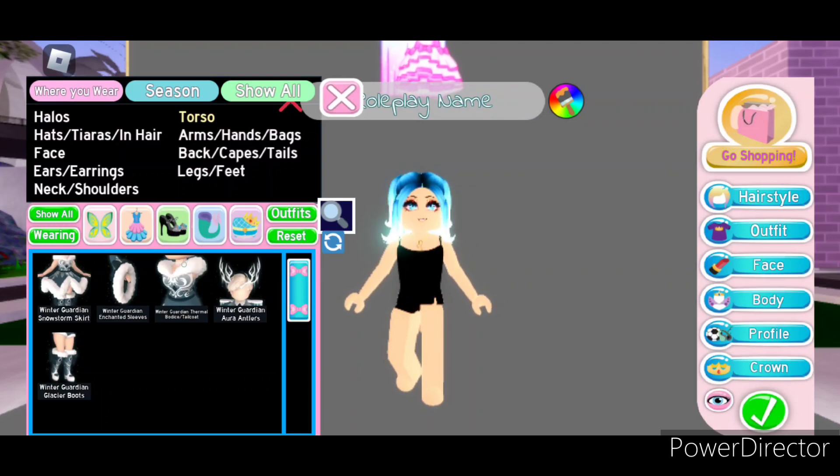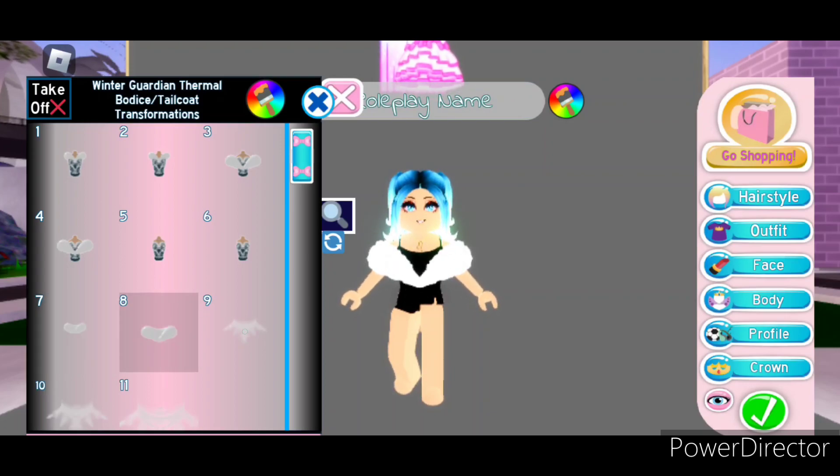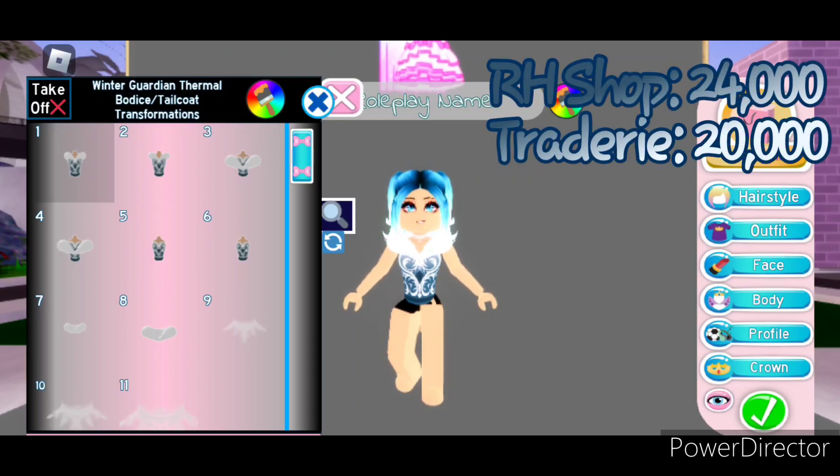Next let's take a look at the Winter Guardian thermal bodice slash tail coat. This comes with a total of 11 toggles. Toggle 1 is a super cute bodice with an icy design, a gem in the middle, fur, and an icy necklace. Toggle 2 is the bodice without the necklace. Toggle 3 brings back the necklace but the fur becomes off the shoulder. Toggle 4 is Toggle 3 without the necklace. Toggle 5 is the bodice with the necklace but without the fur. Toggle 6 is the bodice without the necklace and without the fur. Toggle 7 is just the fur. Toggle 8 is the off-the-shoulder fur. Toggles 9, 10, and 11 are just different sizes of the necklace — choose which one you want based off of the bodice you're pairing it with. The bodice can be bought in the Royal High shop for 24,000 diamonds. And on Tradery it's worth about 20,000.